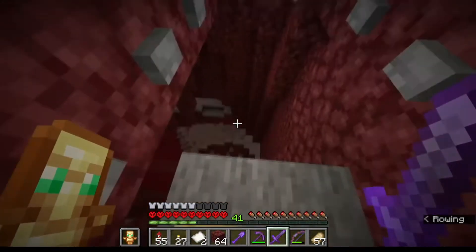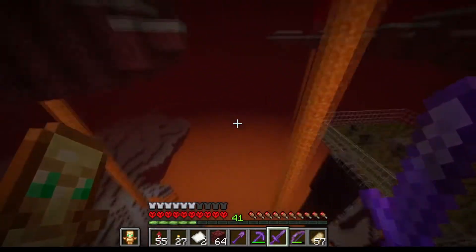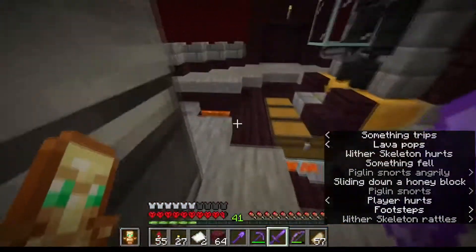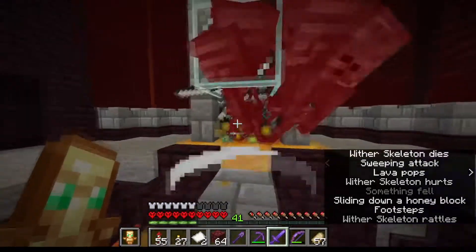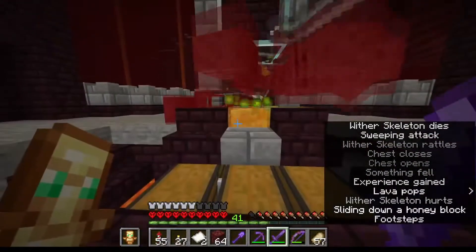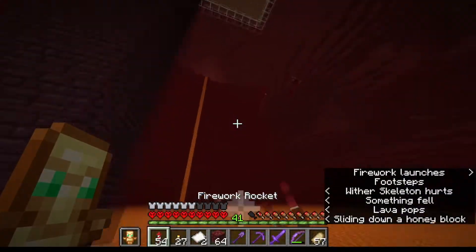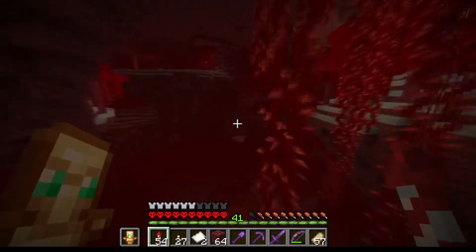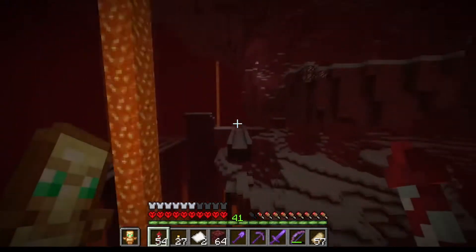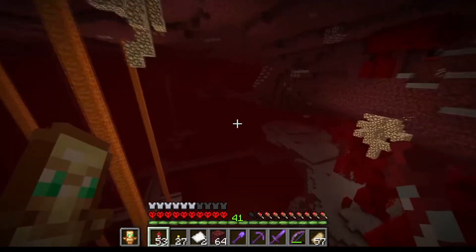This over here is my wither skull farm, with the piglin over there. They just fall down here. It still hits with a sharpness sword but I do have a smite sword, so I just collect the different ones. You get a relatively decent amount of experience as well. This took a few days, but I actually slabbed off everything - every surface I could see and find. So this entire nether fortress, both inside and out, is slabbed, so nothing else can spawn. Just a bunch of crimson forest.